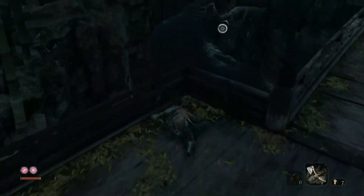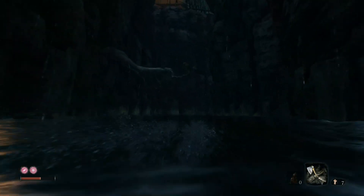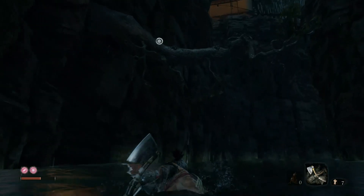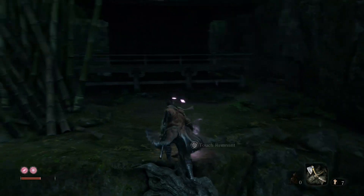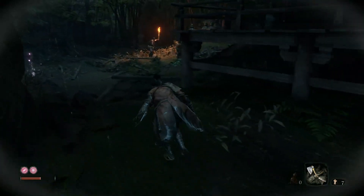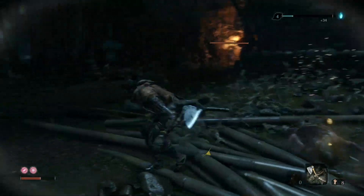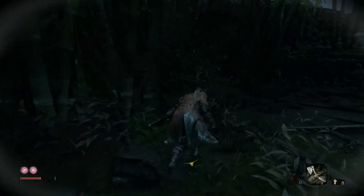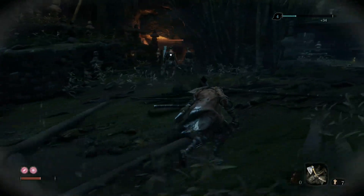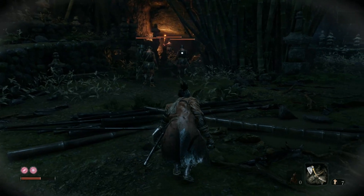Instead we're going to jump off and go here. Get up there — there we go — now get up here. There are a couple of guys here we can get pretty easily. Get a stealth kill on that guy, leave those guys in there for the moment. That guy's got armor on so we're just going to drop him. There are two guys here — one with a shield and one with armor. I'm going to backstab the shield guy since he's not paying attention, then axe the armored guy.